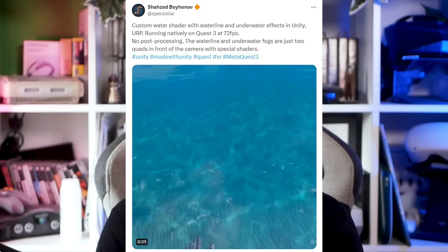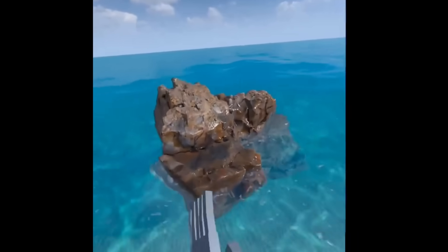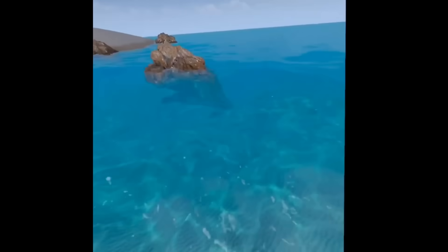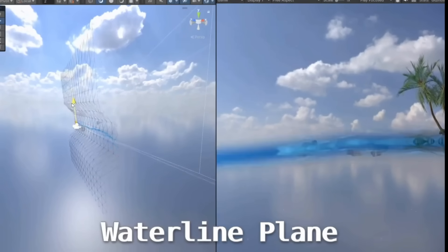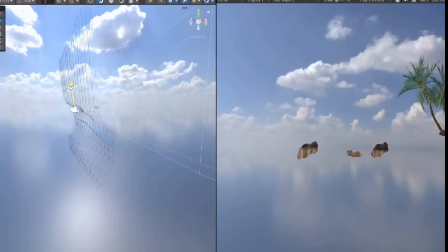A shout out to Specula for making something spectacular — showing off a custom shader they had made running natively on the Quest 3 at 72 FPS with no post-processing. This water looks so wet and so detailed that you could drink it, including the wetness and detail of the rock it's interacting with. There's also a SpongeBob island in the background. Seeing this sort of clarity and motion of water in a VR experience running natively on Quest was just breathtaking.